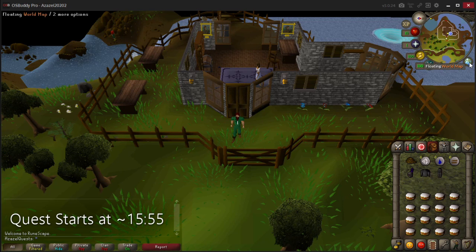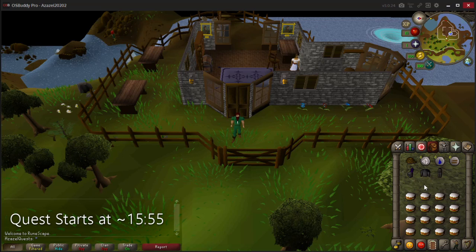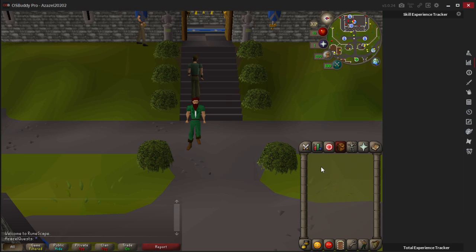To get to the start location at Baxtorian Falls, there are a few ways. If you have a games necklace that would be the easiest option since you can use the Barbarian Outpost teleport and walk south. But if you don't have all the items yet and you're just off Tutorial Island wondering where to start, don't worry because I will do a full run-through right now.